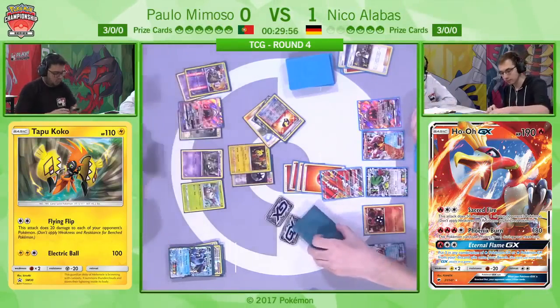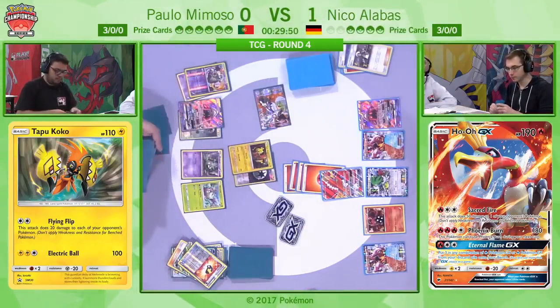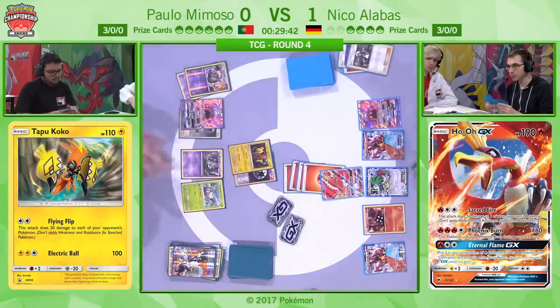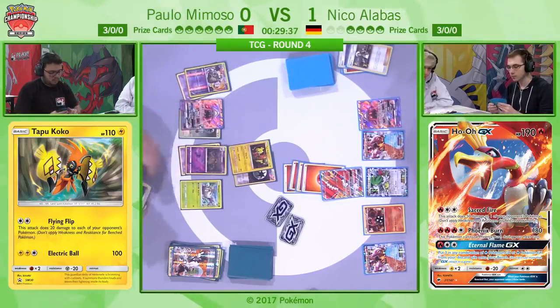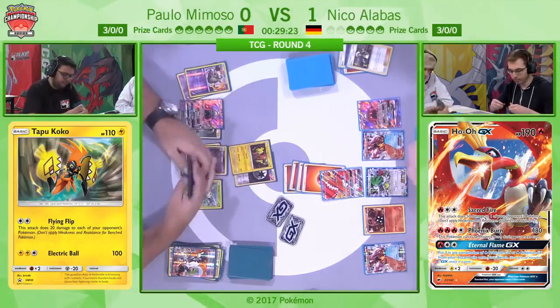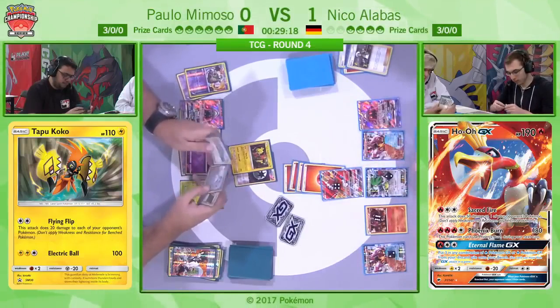The second that Tapu Lele went down I was like — Guzma. And I mean, getting rid of that Seismitoad's resources is just harsh. Now Paolo is in the situation where what does he do? He plays the Ultra Ball, then maybe finds himself a tool, but he really needs to get rid of that Ho-Oh. Even with 180, it's not even like you can get a KO once per game. He's not hit any tools — he was looking for a Choice Band for the active and a Floatstone for the bench but he's got nothing.